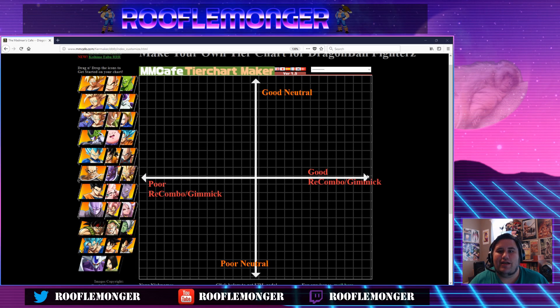Hello and welcome, this is Roofmonger. So this will be my newly updated assist tier list for Dragon Ball FighterZ. We're going to be doing things a little bit differently than how we normally do these tier lists. Normally I have them in proper tiered order, but for assists I feel like that doesn't tell the whole story. So we have two sections here: neutral and re-combo and gimmicks.